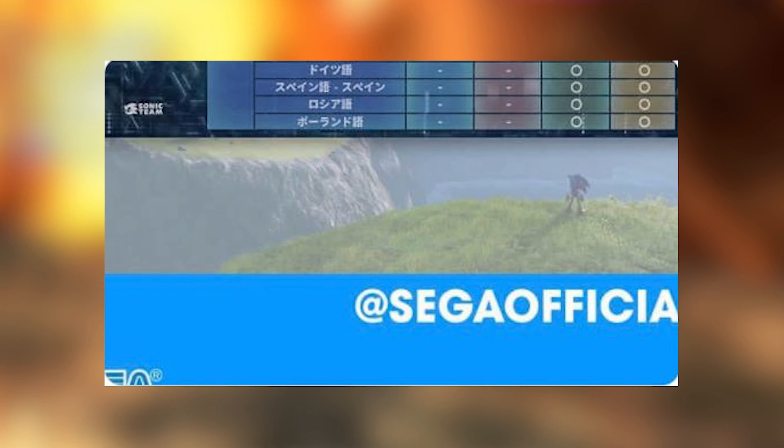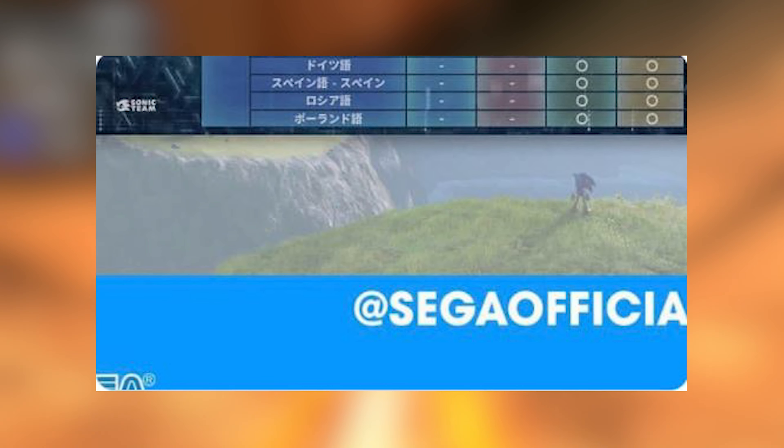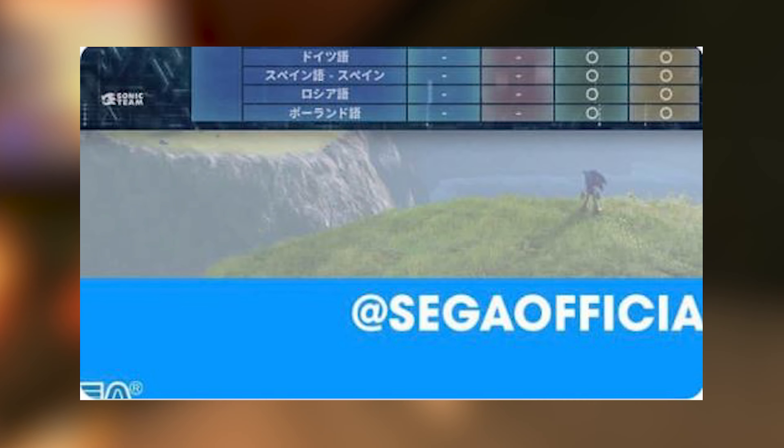It looks like he's still standing like how he stands in Forces. So people who hate the Forces model, I'm sorry, you're going to have to deal with it. To me it doesn't look that bad. But one thing I have noticed is that the quills do look a little bit longer. So if you absolutely hate and despise the Sonic Forces model, you might be in luck — it might not be too late. One last thing I want to point out is how he's looking across that huge gap of water. I really wonder in this game if he has the speed and jumping ability to make it across that. Hopefully the moveset is awesome in this game — very high speed.